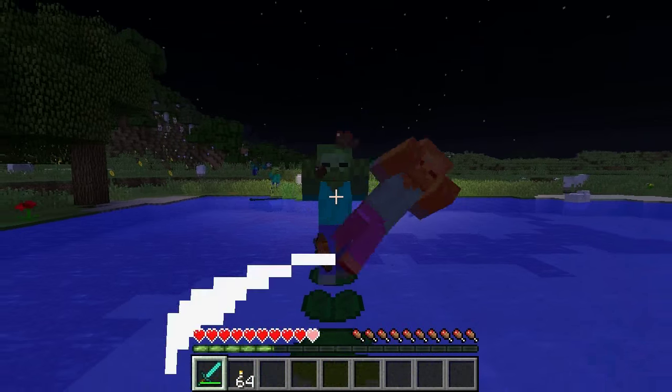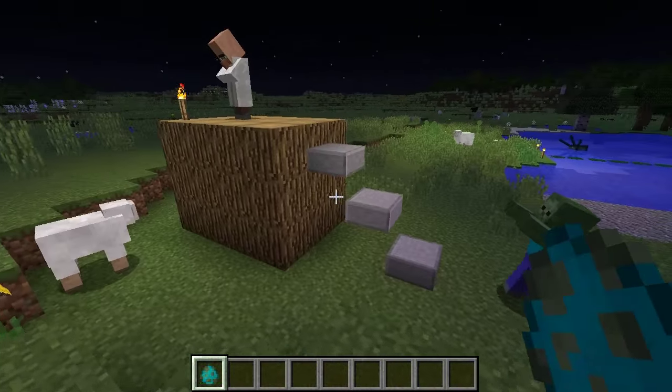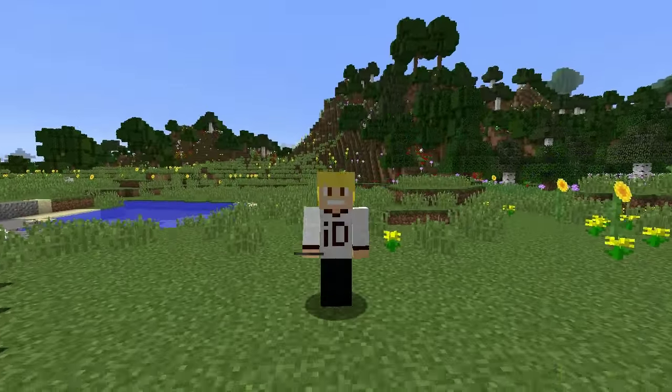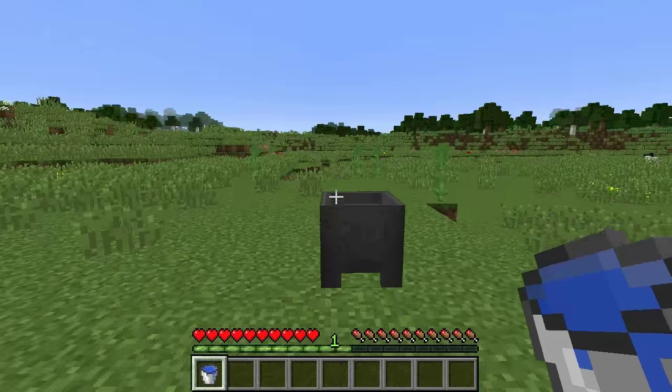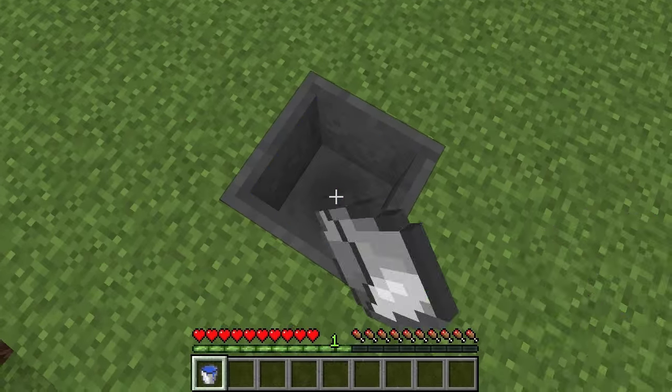In the 1.9 update, zombies can now walk across lily pad bridges and they can also walk up stone slab staircases. Also, a long-awaited feature that players have wanted is the ability to take water back from the cauldron — well in 1.9 you are able to do this.